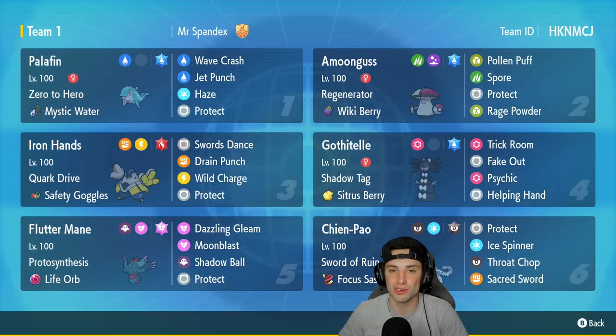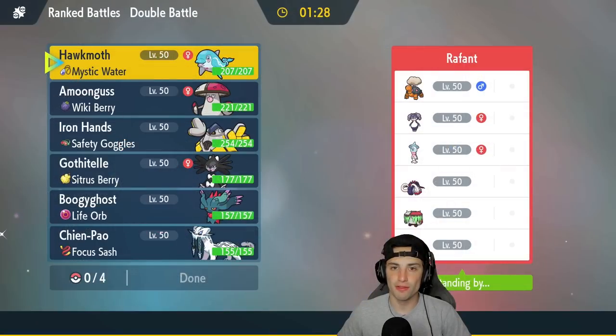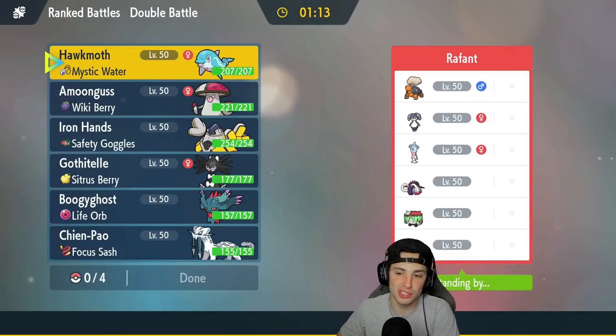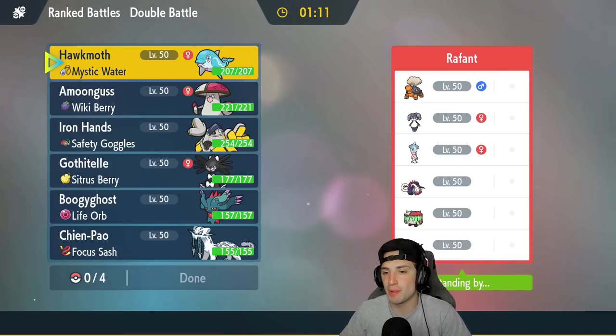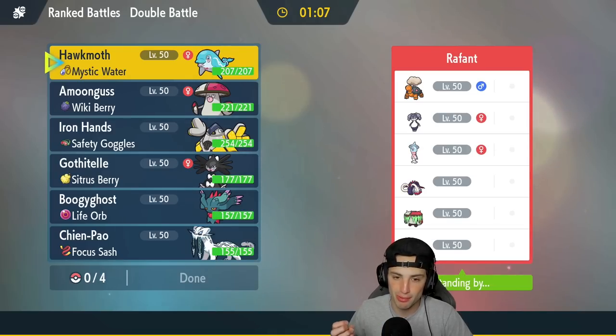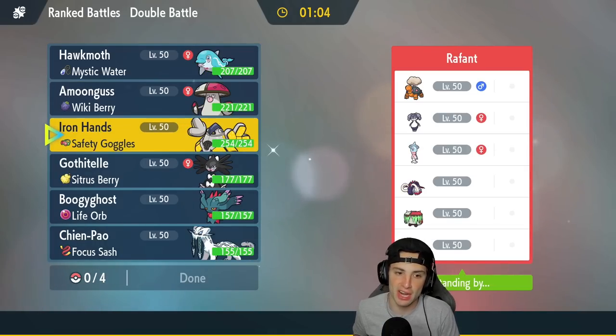Let's hop on that ranked doubles ladder and grab some wins with this Iron Hands and Gothitelle Trick Room team. Match number one — we're going up against a pretty heavy Trick Room team. They've got Hatterene and Indeedee alongside Torkoal — three top-tier Trick Room Pokemon. They also have Brute Bonnet, Great Tusk, and Chien-Pao, so they're looking to set up Trick Room and pair Hatterene or Torkoal with Chien-Pao.